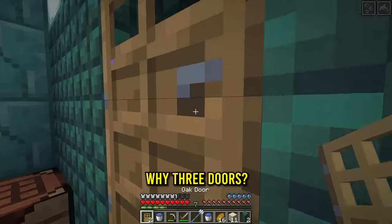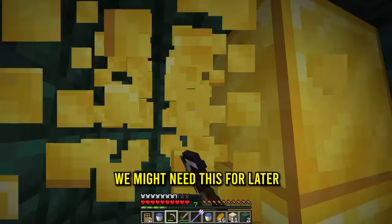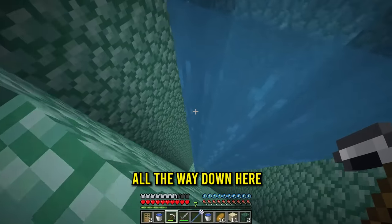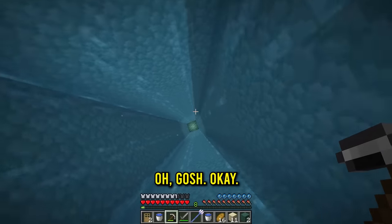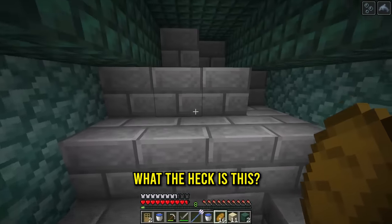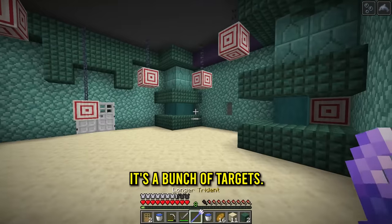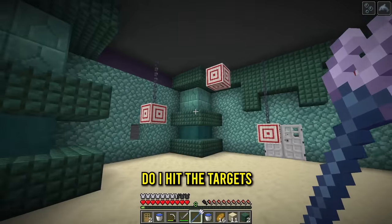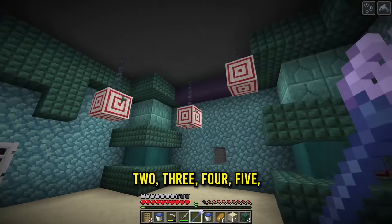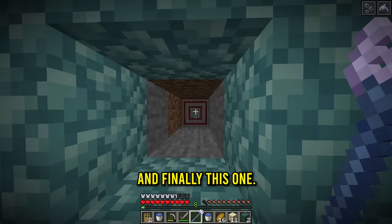I'm gonna go ahead and break this open. Let's also make three doors - we need an air pocket because I'm gonna go grab the gold. We might need this for later. With the gold, let's head all the way down here. What the heck is this? It's blocked off - I gotta break through. Looks like I gotta go this way. It's a bunch of targets - do I hit the targets with the trident?